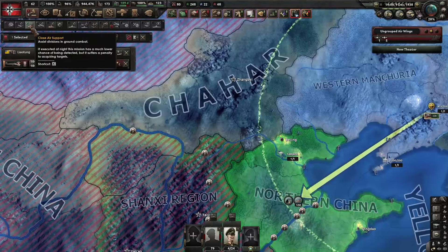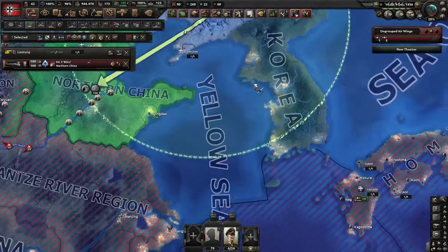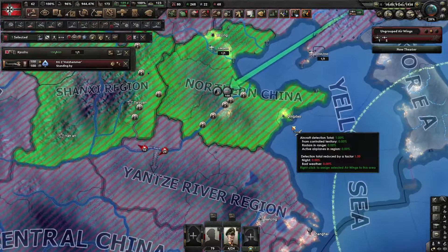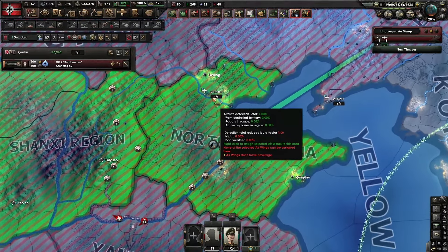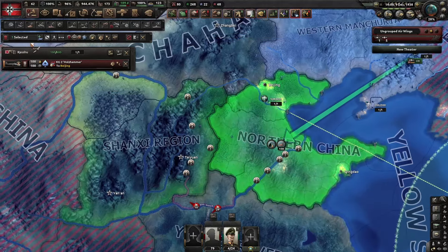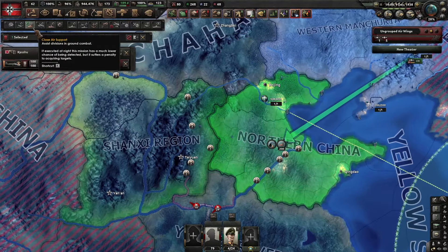This one we are going to put in Ground Support. The other one from Japan we are going to move closer — let's say to this airfield here — and also put them in Ground Support.